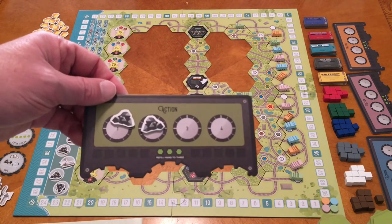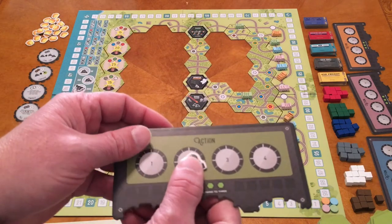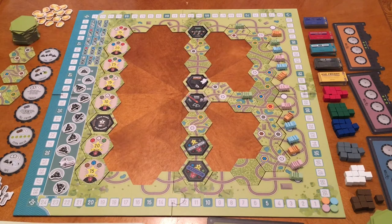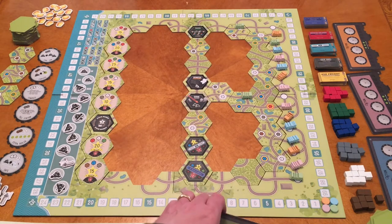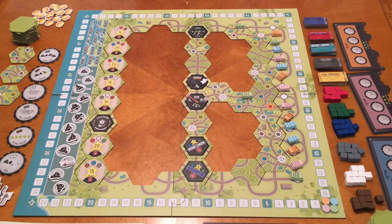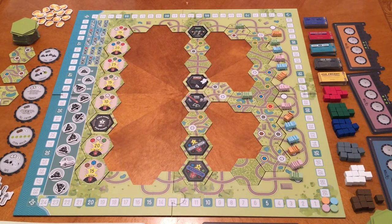Once you've used all the actions you want, the tokens go back to the supply and your board is cleared. Play resumes clockwise to the next player. At the end of your turn, your player board reminds you to draw back up to three tiles. You can take from the face-up display or draw blind from the top of the stack — just refill to three. Then replace any taken face-up tile and you're ready for the next player.